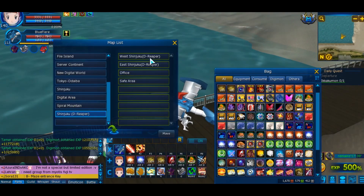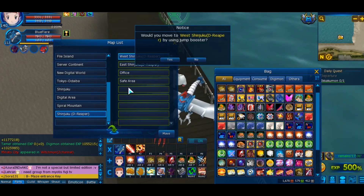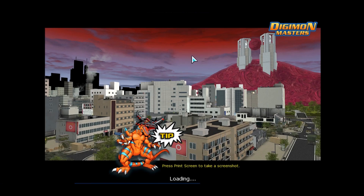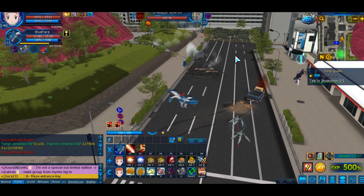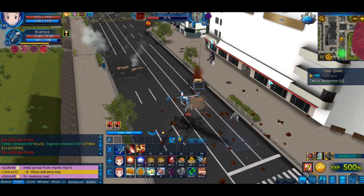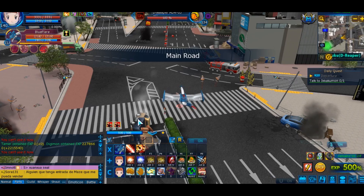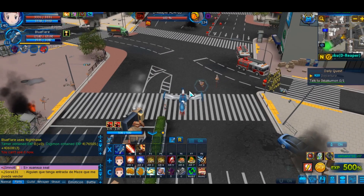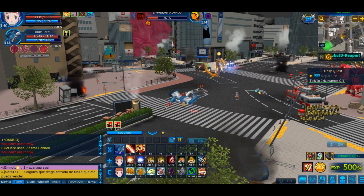If you can't do the rainbow bridge dungeon, mobs in the D-Reaper would be faster than Minato City. This will show you how much XP you can get from these areas just to put things into perspective before we go inside the rainbow bridge dungeon. Killing a random mob in Minato City gives about 1 million XP, whereas mobs in the Shinjuku D-Reaper give roughly double — about 2 million. Of course everyone above level 110 should have access to that map, but if you have access to East Shinjuku via the main quests, it's even faster — 4 million XP per kill, which is about 20% less than Mugendramon.